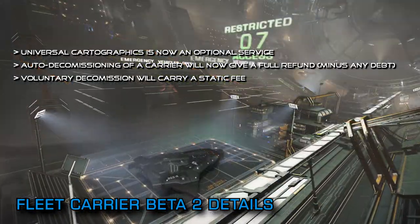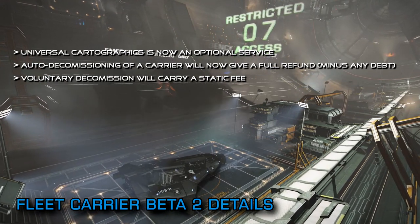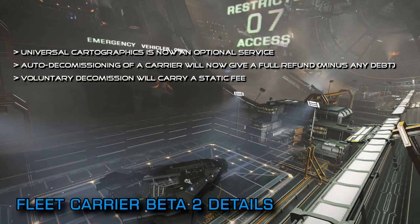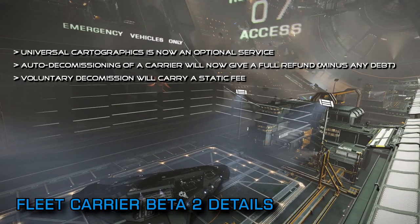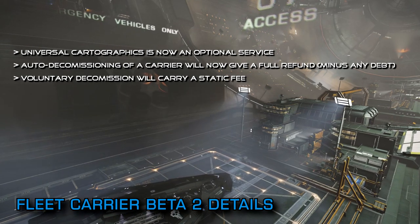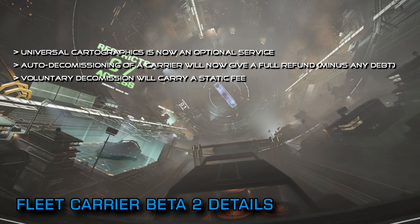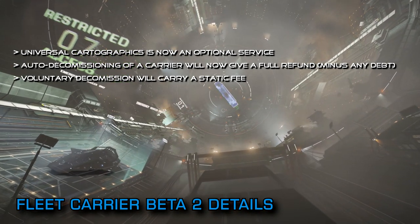The bottom line is that the game can actually sustain as many carriers as there are commanders, but there is a finite amount of parking space for those carriers around bodies in a system. In busy or popular systems, or systems with carrier construction facilities, the lack of a decommissioning system would see dormant and derelict carriers littering and indeed blocking the spaceways, preventing active carriers from actually using them.